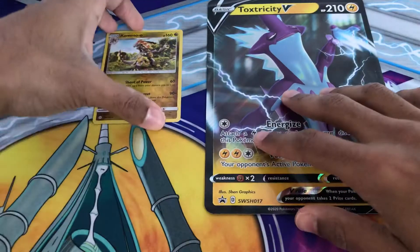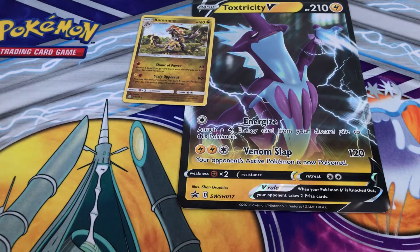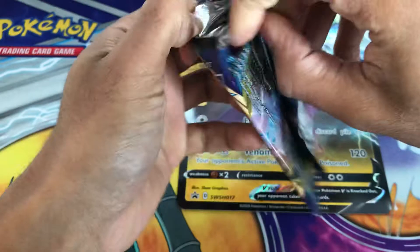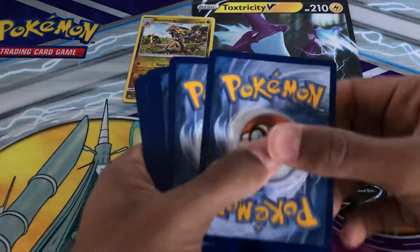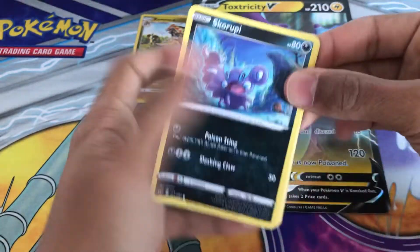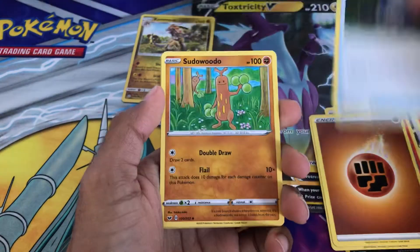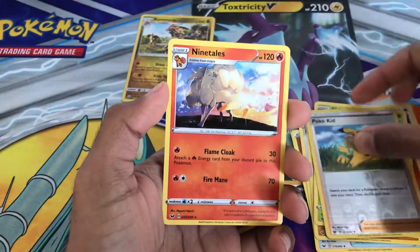Now onto the two Sword and Shield boosters. Starting with what I thought was VMAX Lapras — actually Snorlax VMAX, sorry, got a bit confused. From this pack: Scorpi, Hoothoot, Wooloo, Pikachu, Sinistea, Energy, Pokégear 3.0, Galarian Ponyta, Eldegoss, Reverse Holo Polteageist, and a Ninetales rare.